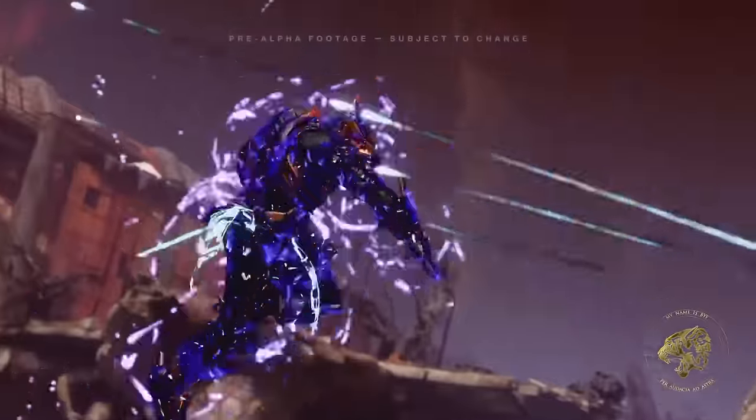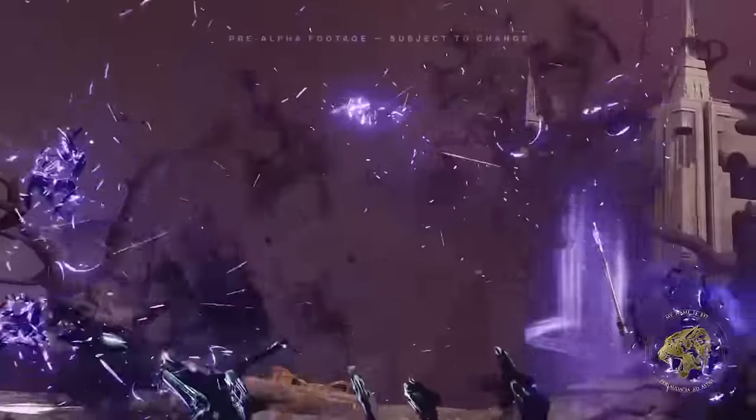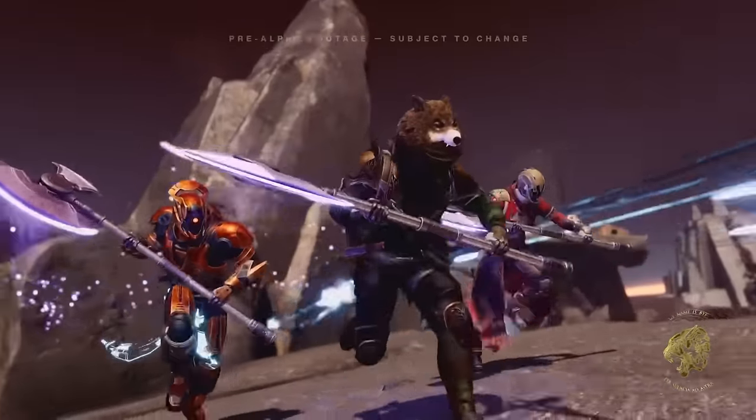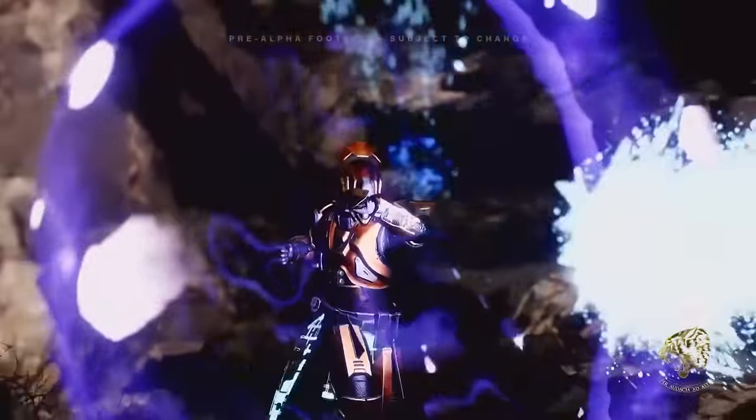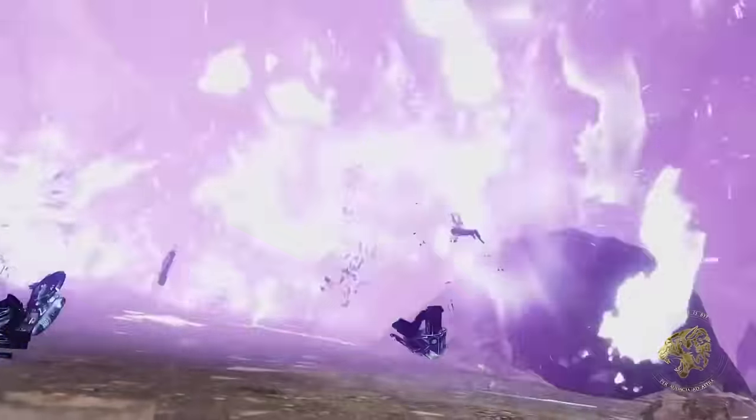Next up we have Titans with what is known as Twilight Arsenal, which means you can summon three void axes and throw them at enemies. When they land you will be able to pull them up out of the ground, and your teammates will be able to do this too — you can then use these weapons. There's also an aspect that gives them a kind of shield block which absorbs damage and then releases it as a big burst. Hunters get a similar kind of super to Blade Dancer except it's much more mobile. You throw your knives, teleport to the location they land, and then deal a massive burst of damage. You can throw it three times, so you'll be able to dart around the battlefield and destroy three distinct groups of adds.